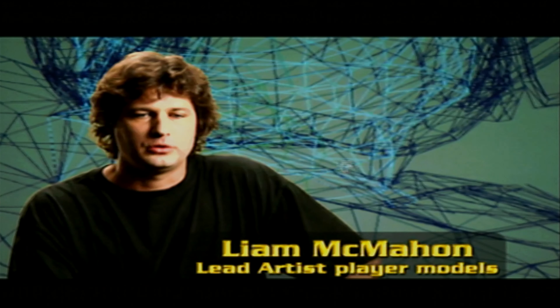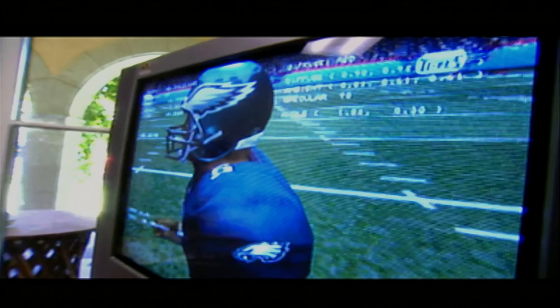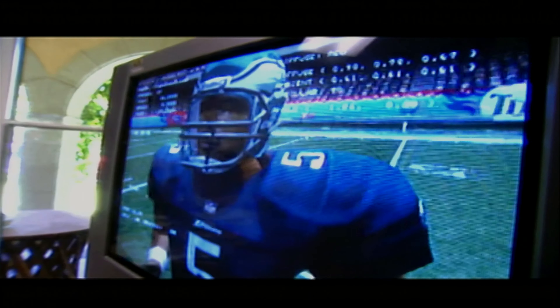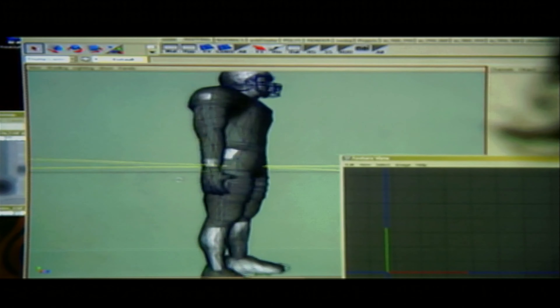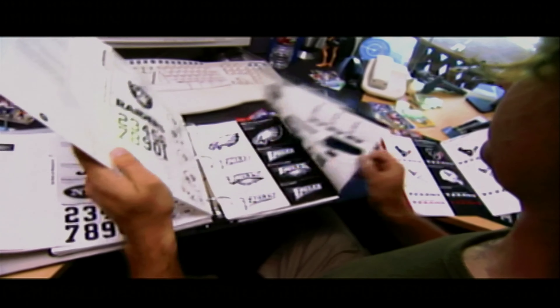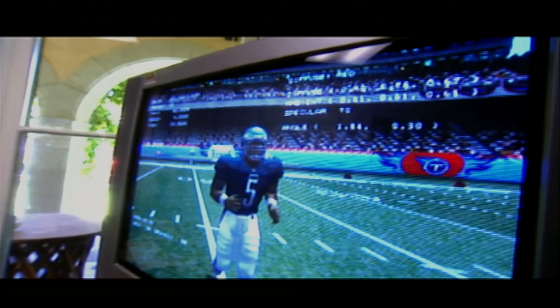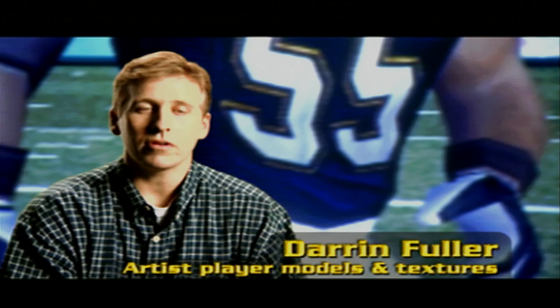With the advent of PlayStation 2, the technology available to us and the power behind it has increased our ability to give detail by a factor of 10. Our team consists of about 30 different artists, all specialized in certain areas. We're going into the charts, into the player profiles, studying what they prefer to wear. We've got a style guide from the NFL that we use as reference — you can actually read the eagle on their shirt.